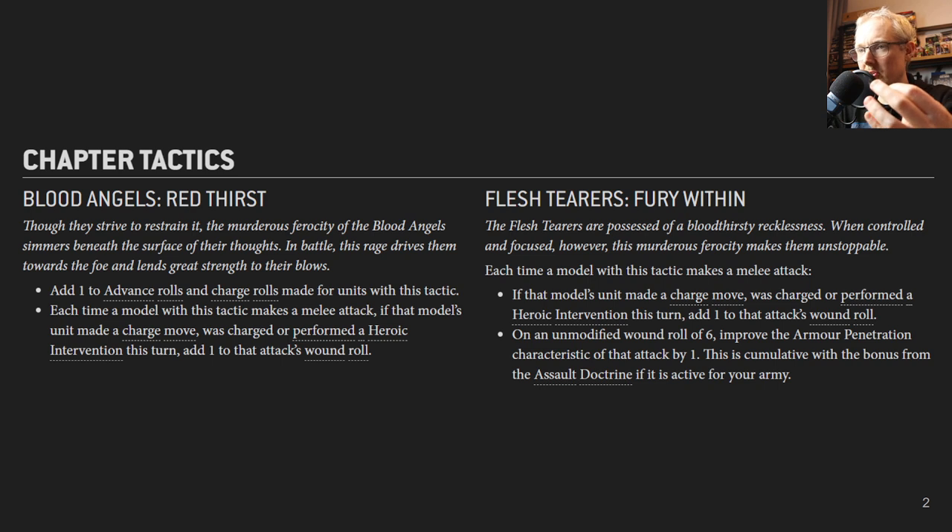However, there's no advance and charge for the Flesh Terrors. What they do have is that an unmodified wound roll of six improves the armor penetration characteristic of that attack by one. This is cumulative with a bonus from the Assault Doctrine if it is active for your army.